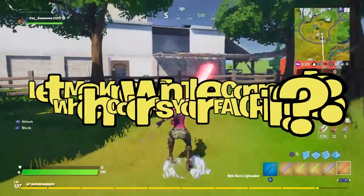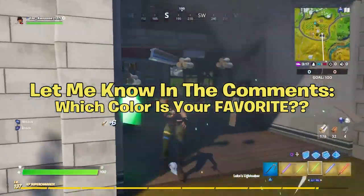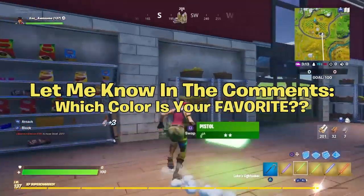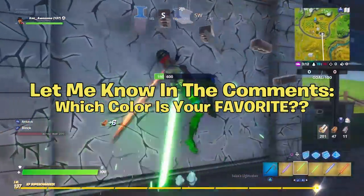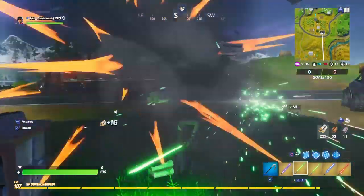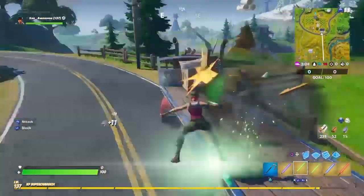In these chests, they don't contain only one lightsaber — they contain one of each color. Let me know down below in the comments: what kind of lightsaber is your favorite? Do you like the green one, the red one, purple one, or blue one? I would love to know your thoughts. Personally, I'm a green kind of guy. With these chests, they differ every time — one time it could be in this location, the next time it could be in a different location.